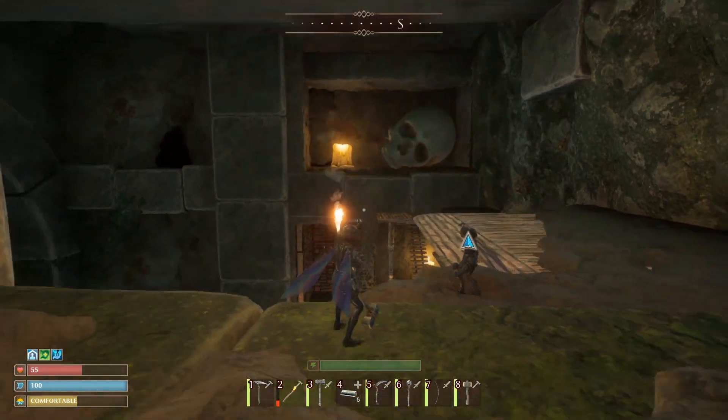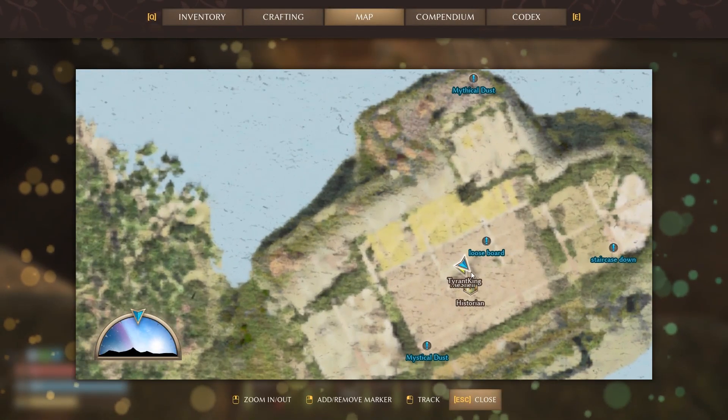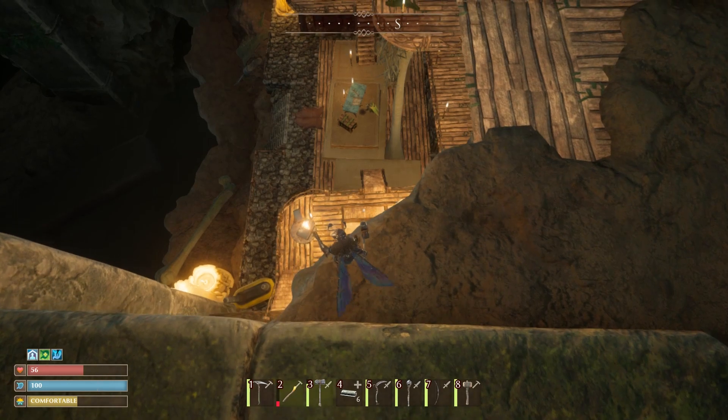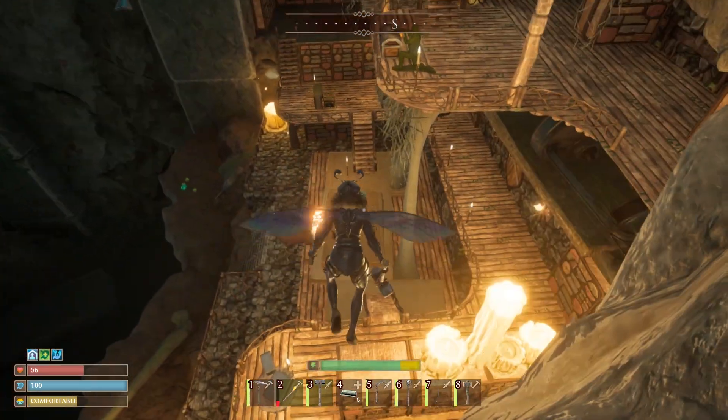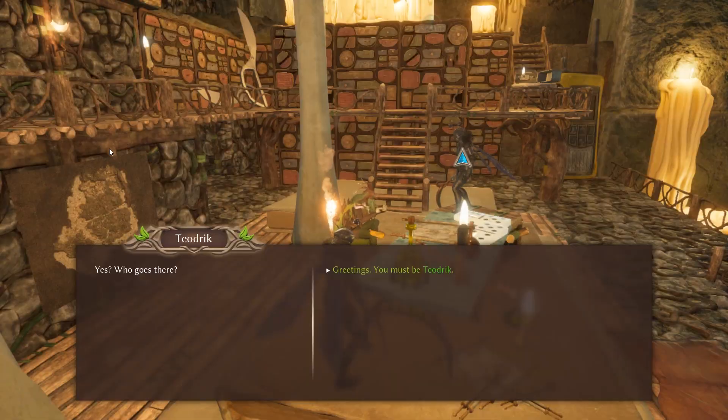That is how you know you've made it to the historian. If you look below, there he is. And if we zoom in on the map, you can see that we're at the right place. You can walk down — I'm just going to glide down here, and let's go ahead and talk to him and unlock the treat as well as the new armor recipe.